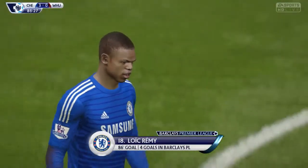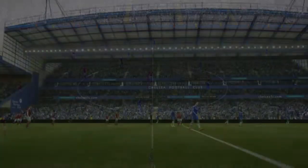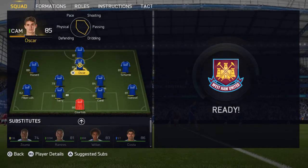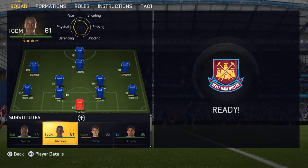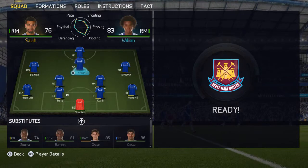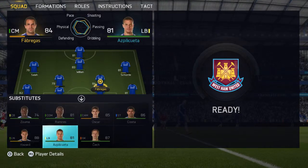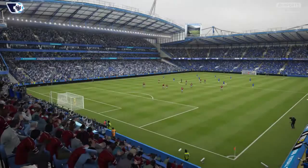Remy scoring in the 86th minute — his fourth goal in the Premier League. Let's make some substitutions: Oscar off, Willian coming in; Salah coming in for Hazard; and Fabregas going off for Ramirez. Triple substitutions.